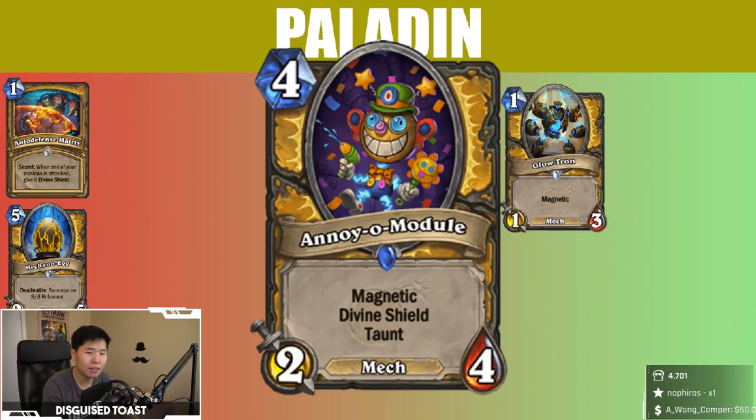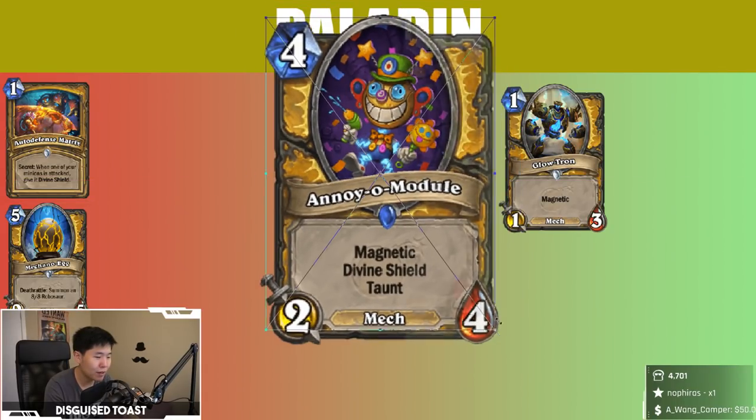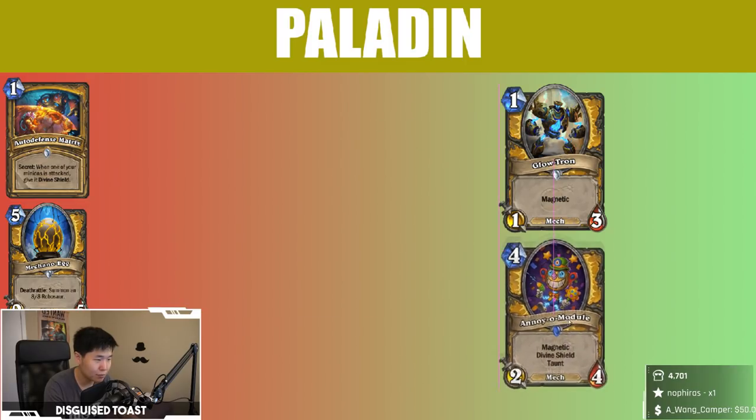One thing I want to point out is that a Blizzard game designer said Mecha-Thun Paladin was viable — he made a deck from Mecha-Thun Paladin — and I don't know what specifically about Paladin made it possible. Annoyertron Module: 4 mana 2/4, Divine Shield, Taunt, Mech synergy. I think it's pretty good.